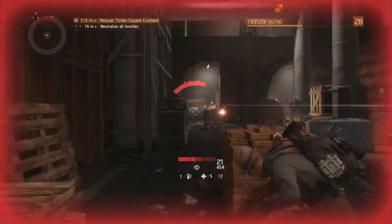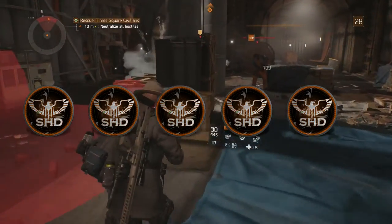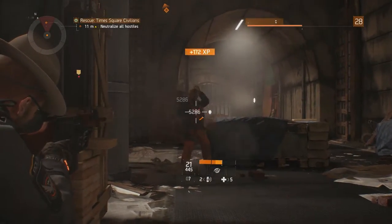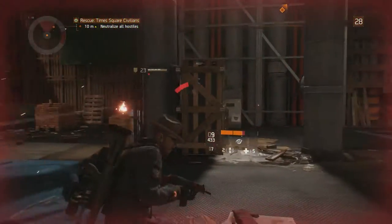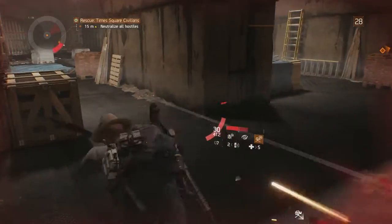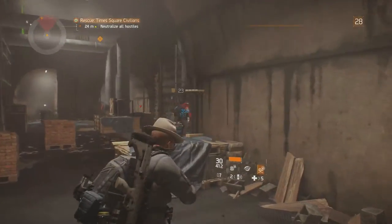I'm going to rate the classic FAL a perfect 5 out of 5 stars. With no noticeable faults, great range, spot-on laser beam control, and heavy damage out to long distances, there is absolutely nothing not to like about this weapon. For those of you struggling to control a marksman rifle or concerned about a slow rate of fire, perhaps finding a high-end FAL and tricking it out is just what you need. I can't say enough about this weapon and how different it performs from the rest of the assault rifles — it's quite possibly one of the best weapons in the game right now.